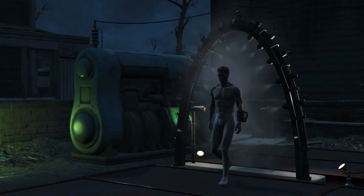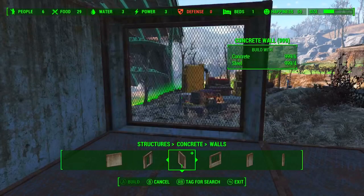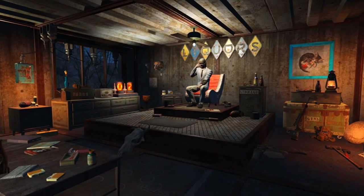In this next shot we see some of the new concrete structures including concrete floors and concrete walls. As you can see in the selection slider at the bottom there are quite a few choices and variations, including corrugated metal and loose live wires.